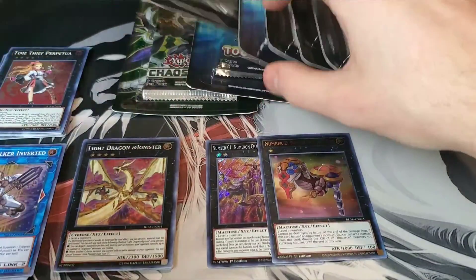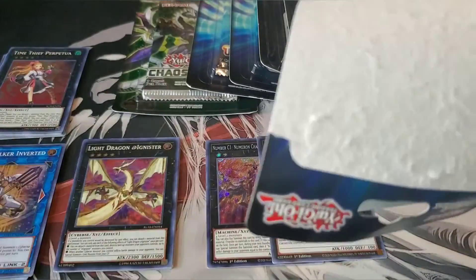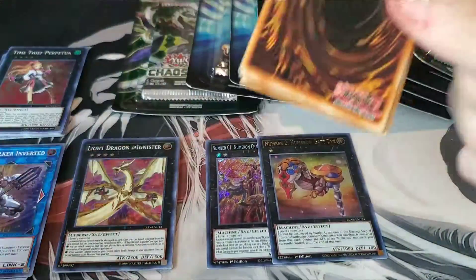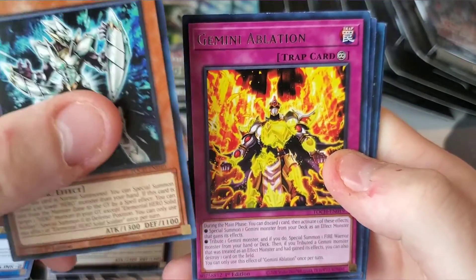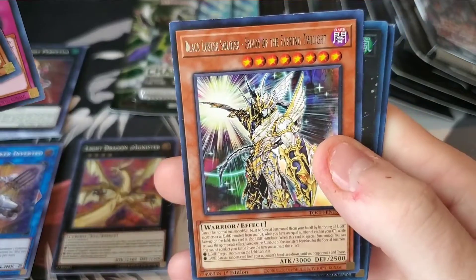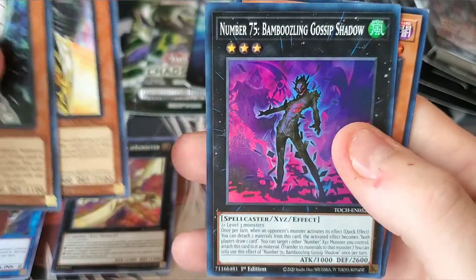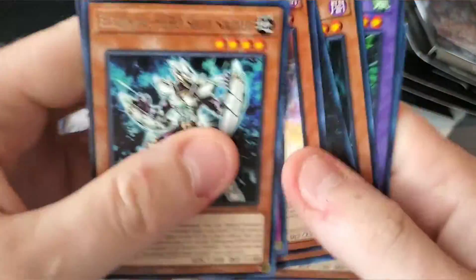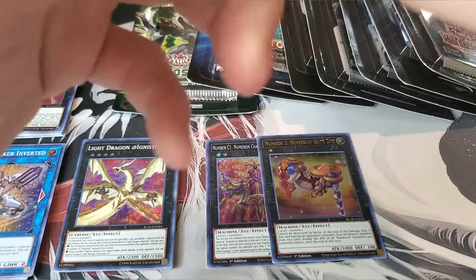Let's open up a Toon Chaos and see what we can get. Battles of Legend is definitely really exciting — I would love to pull that expensive Ten Thousand Dragon or that Utopia. All right — Elemental Hero Solid Soldier, Gemini Ablation, and Blackluster Soldier. It looks like a misprint — that's pretty crazy. Bamboozling Gossip Shadow, Chaos Sorcerer — that's a pretty cool card. Definitely a misprint on that one.